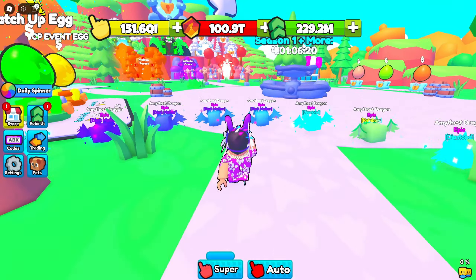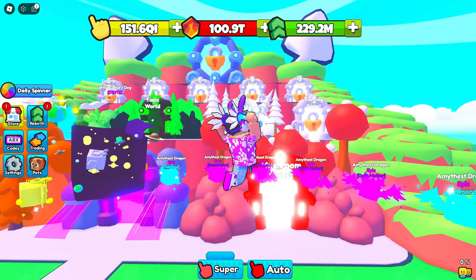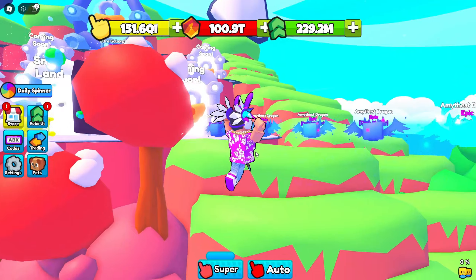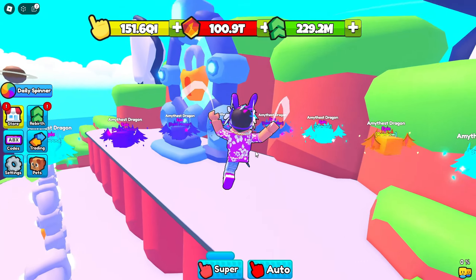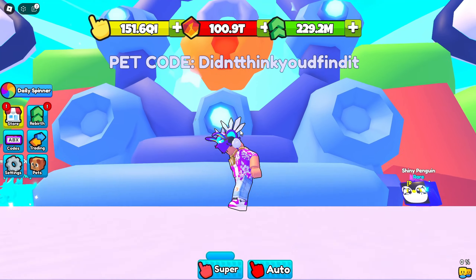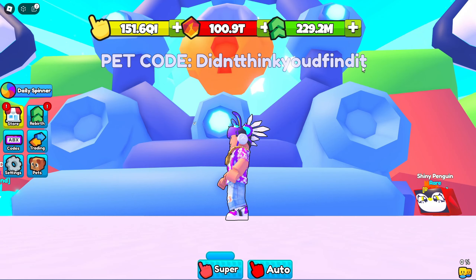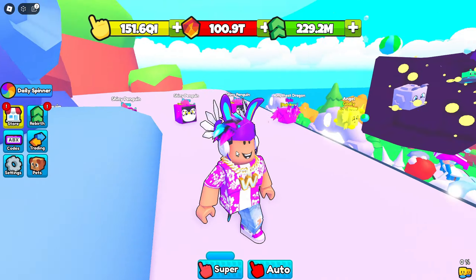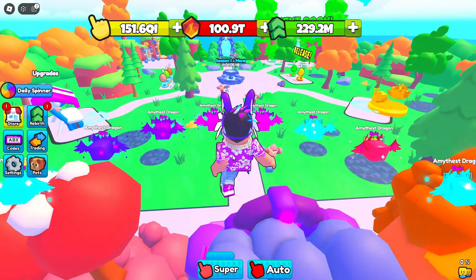For the code, a bunch of you said you don't understand where it is and can't find the hints. You're going to come to spawn, go all the way up to the giant portal on top of the hill, and once you're in front of this portal you're going to see the code pop up. The code is: 'pet code didn't think you'd find it'.